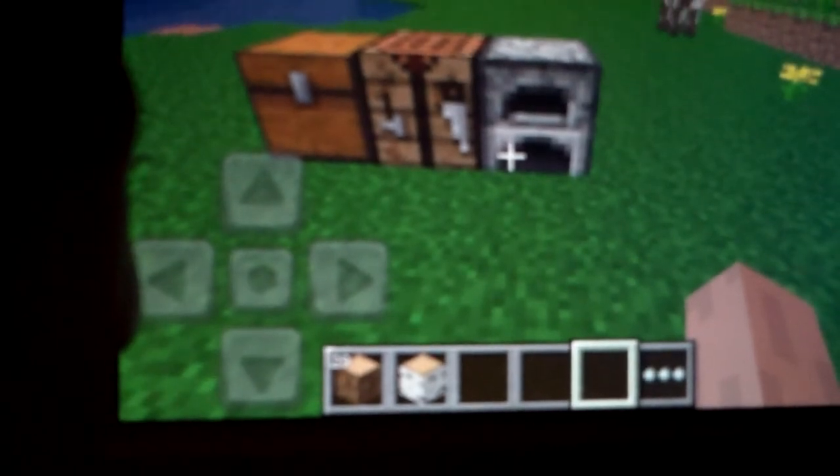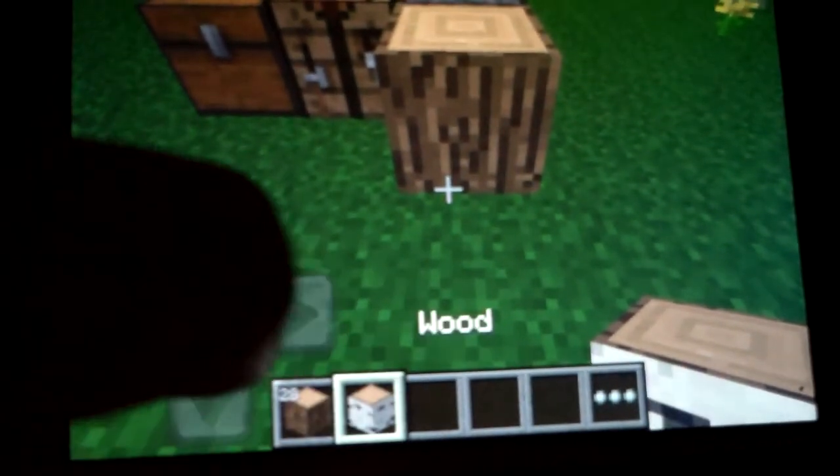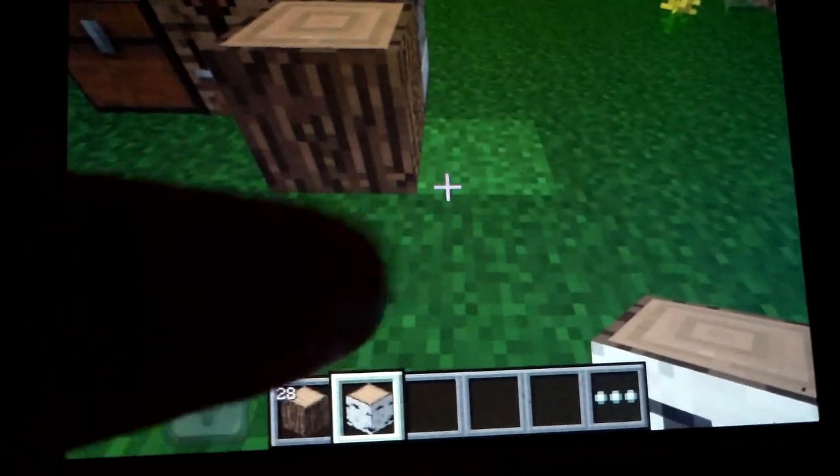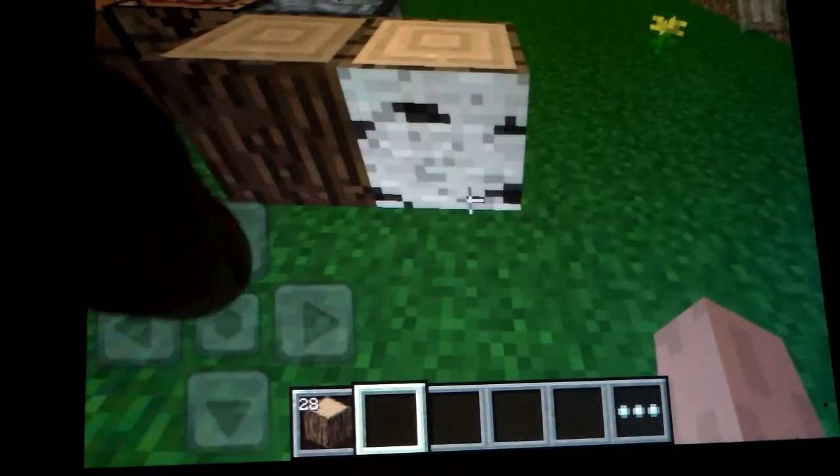What is up everyone, this is Bicycle Life back here and I'm going to be showing you one of my tips and tricks. This is about wood — there are three different types of wood in Minecraft Pocket Edition: birch wood, oak wood, and pine wood.